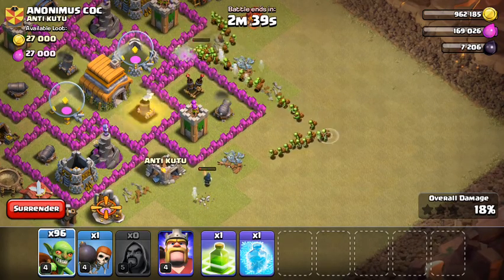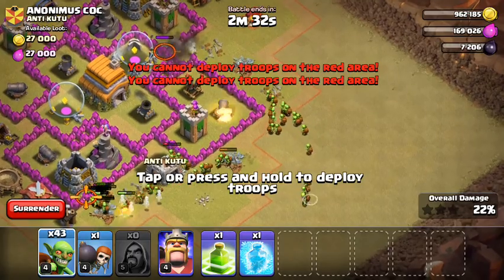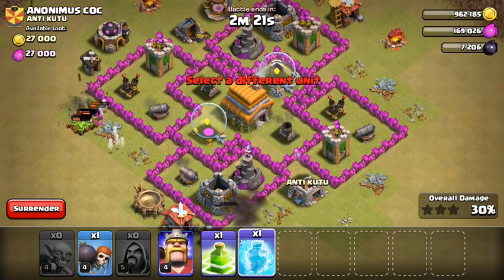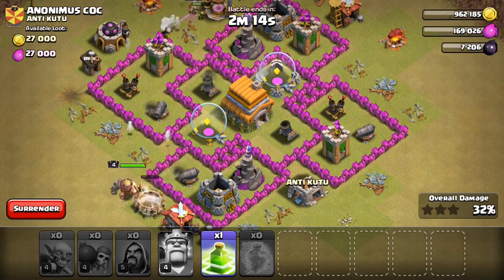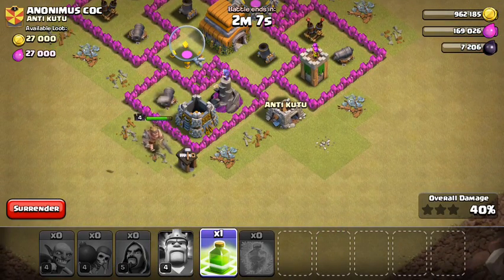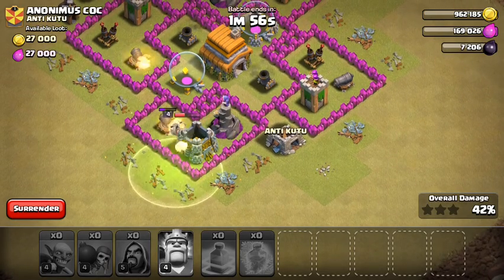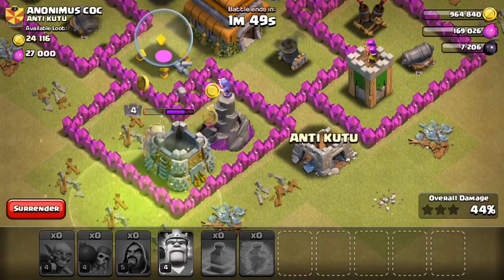I don't know if this is gonna do any good - oh jeez, that was a lot. Just using a freeze spell, then sending in this guy - come on, jump! It's up to you Barbarian King, don't die!